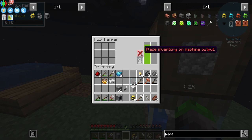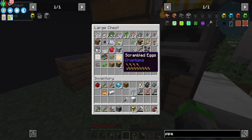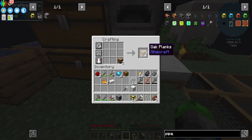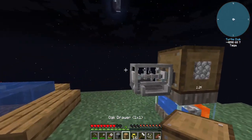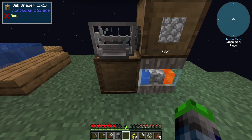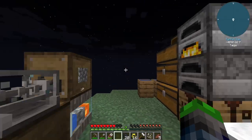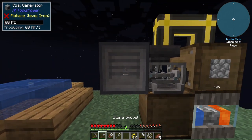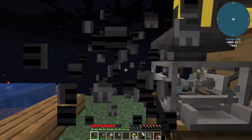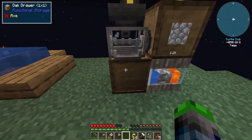Place inventory on machine output. What do you mean — machine output? What does that even mean? So that's filling it up. Very good. Where's the machine output? Where did the coal generator go? Did I just break it? Well, there that goes. Oh! Oh! We did it! Okay, so it needs to be the front.